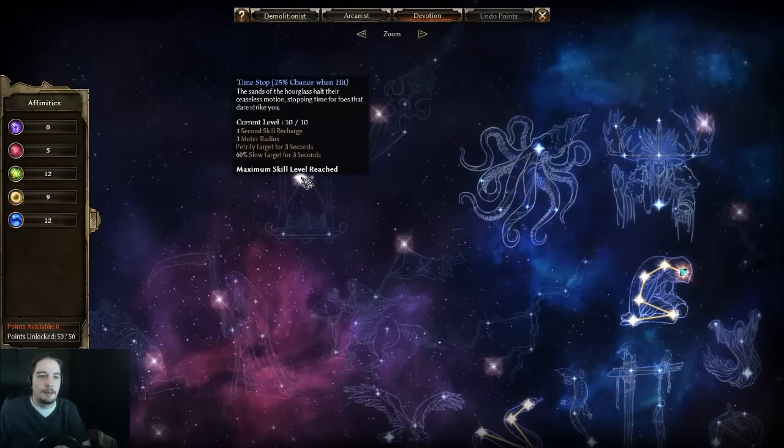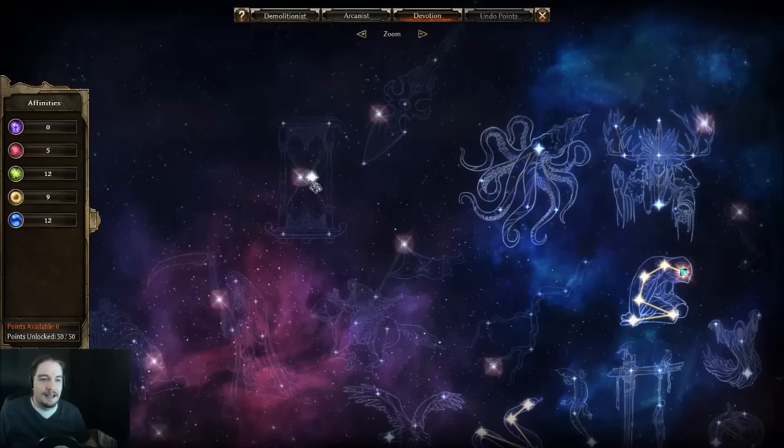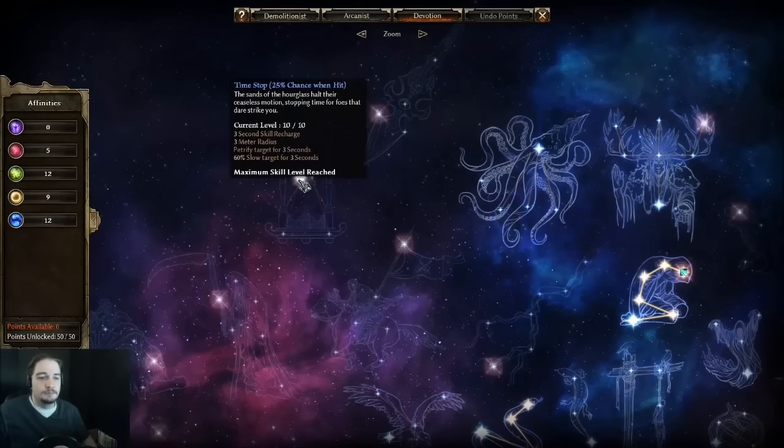I initially planned to grab Eon's Hourglass for Time Stop, maxing it at rank 10, and I was woefully unimpressed. Combined with Spear of the Heavens, I thought they'd be a retaliatory 'anything that dares hit me will regret it' combo — but they weren't. Spear of the Heavens is kind of a waste; maybe for a Kalador's Tempest character or some weird Druid it might work. I dropped it almost immediately. Eon's Hourglass took longer to let go of, but the problem is it goes on cooldown when it procs — a skeletal warrior's axe swing could freeze him and then I'd get swarmed.